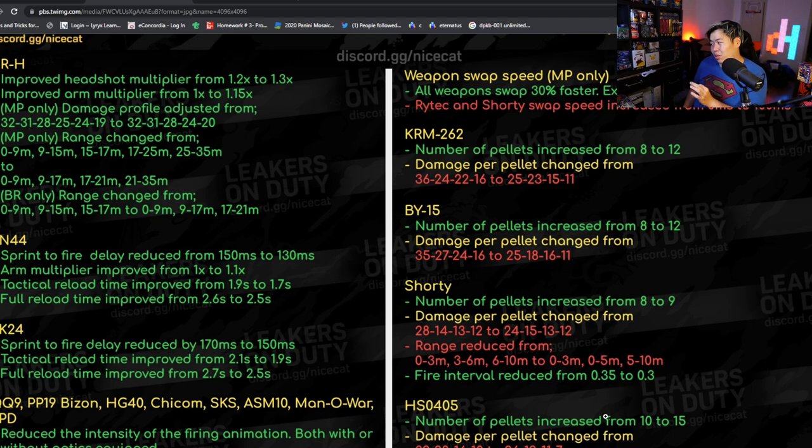With 12 pellets the KRM damage is approximately the same overall, and might actually deal more total damage because of more pellets. The medium range damage of 23 is substantially more than most other shotguns. As an ADS red-dot shotgun, you might consistently one-tap people at 10 to 15 meters. We don't know the exact numbers yet but it feels like the KRM might be the best shotgun.